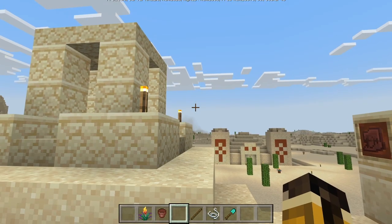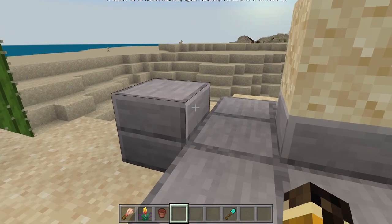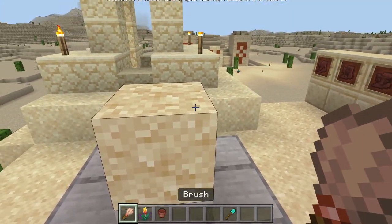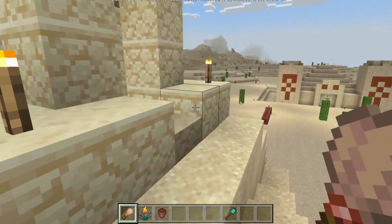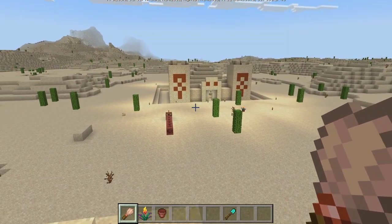Now in the desert I can show you all the new features here. First off you're going to want to craft a brush, which you can do with two sticks and three string. Once you have that you're going to want to find these suspicious sand blocks. These can be found around desert wells or inside of them, or same thing with desert pyramids — around them or inside.